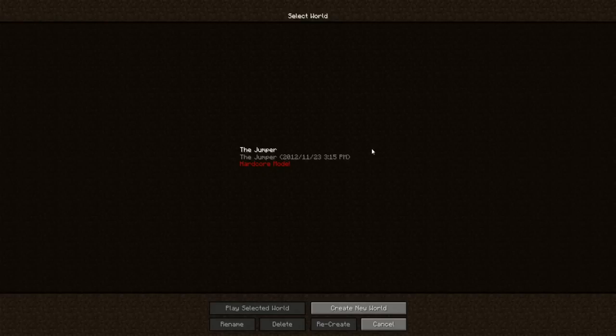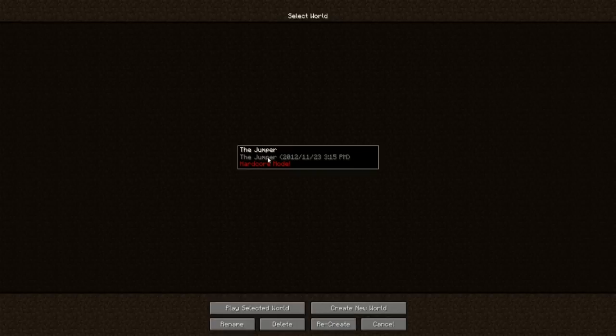Hey guys, welcome to the first Minecraft custom map that I'll be doing. This one is called The Jumper. Basically it's about this guy who's on an island, who's kind of a loner, and he needs to jump around with enderpearls because he has nothing better to do. I actually am not very sure what it's about, but we'll just launch straight in.